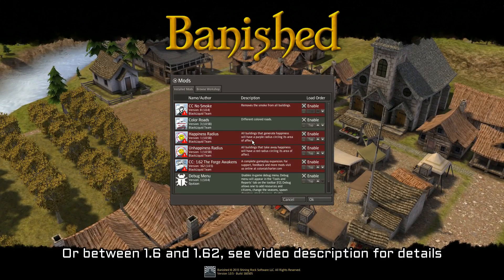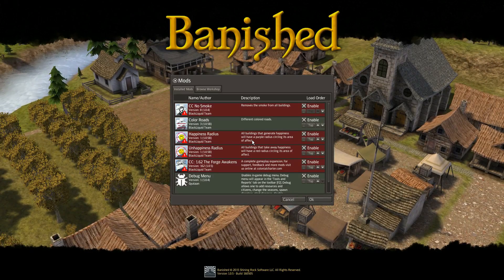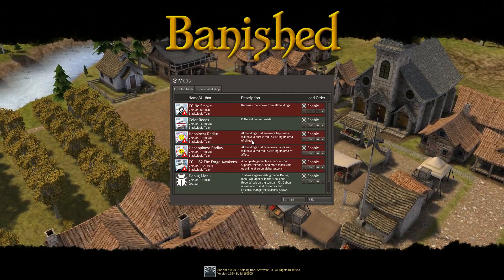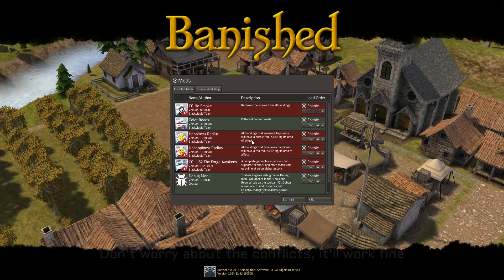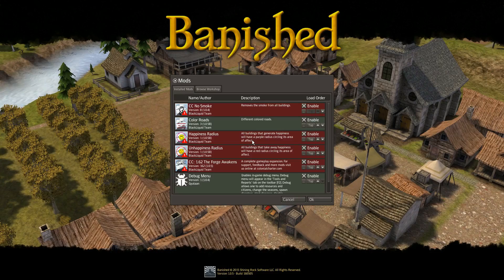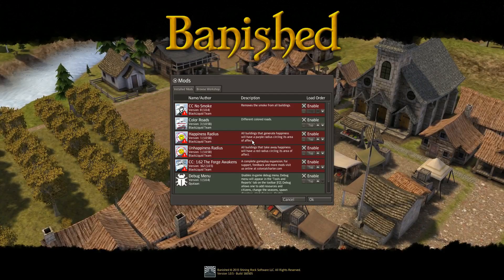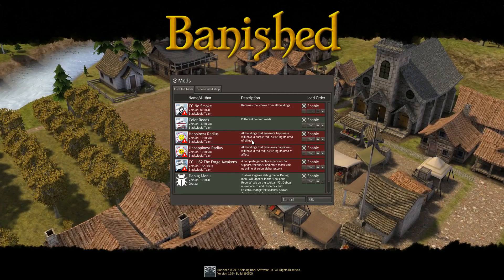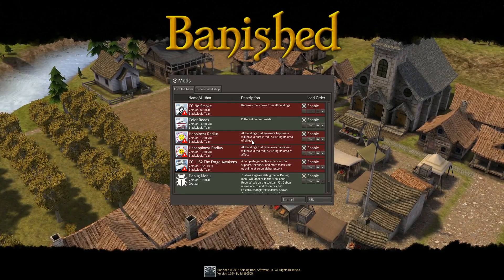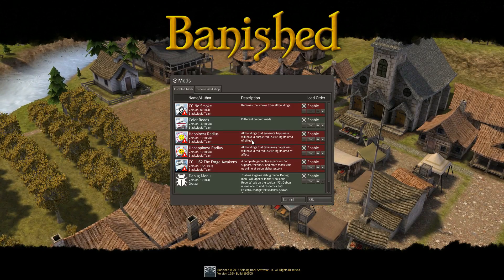I'm going to use a few different mods in this one. I'm still using CC No Smoke, which just removes smoke coming from the chimney to help a little bit with the graphics situation — things will render faster. I've got the Color Roads mod on, which is not on Steam but is on the Colonial Charter website as an official mod. They come in a multitude of colors, so we may use them, we may not.